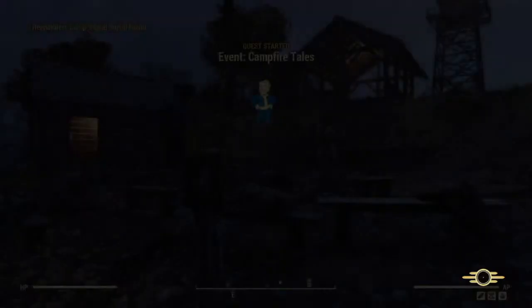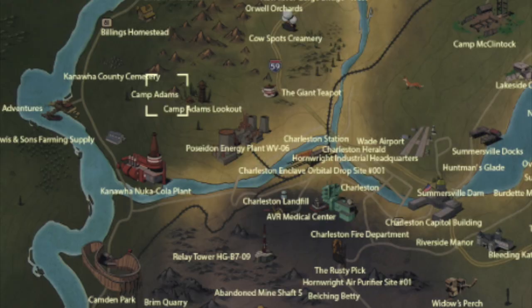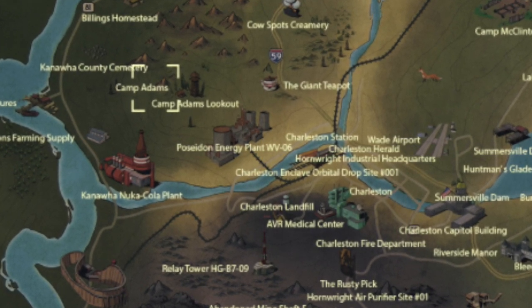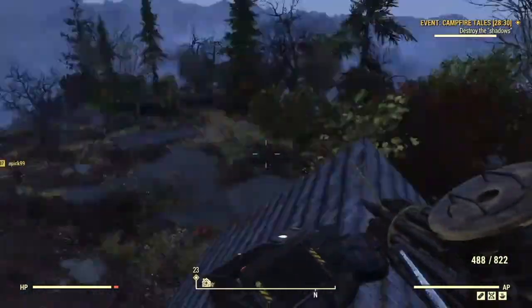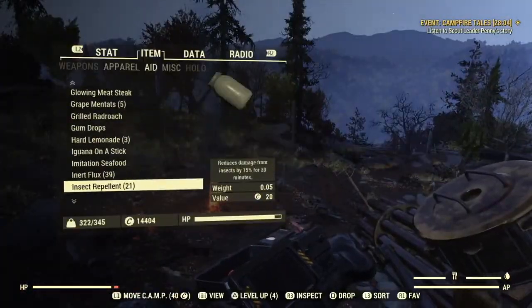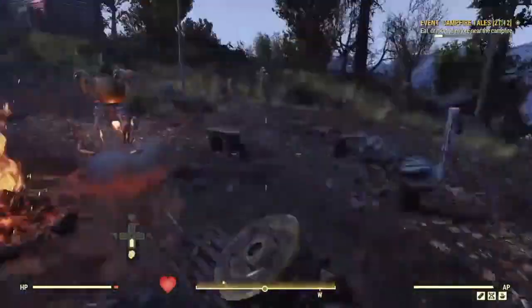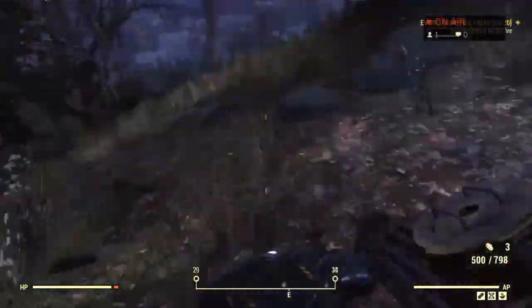The third place you can grab a possum badge is by doing the event called Campfire Tales. It is located at Camp Adams, which is on the west side of the map, closer to an energy plant. This one is hard to get — I played for two or three weeks and the event never popped up during my gameplay, and then one day I had it three times in one day, so it's very random.